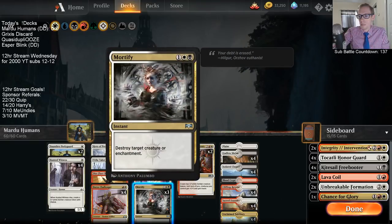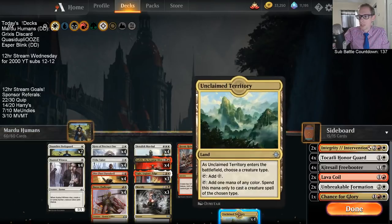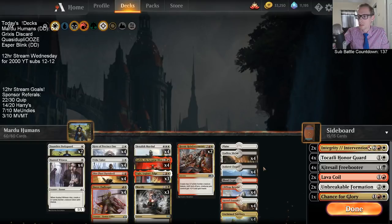As far as black sources, we have Unclaimed Territory, which is the main black source for Judith. But Unclaimed Territory cannot cast Mortify, so I only have nine black sources to cast Mortify. A little worried about that — I'm thinking Lava Coil or Lightning Strike could be better, but we'll see how it plays out.